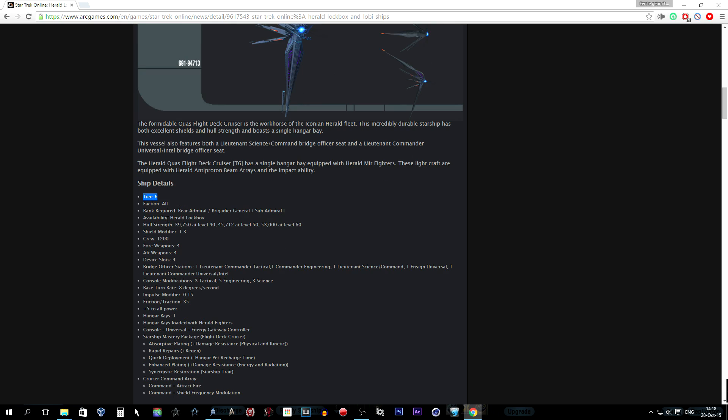These light crafts are equipped with the Herald antiproton beam array and the Impact ability. Ship details: Tier 6, available for all factions. Rank required — Rear Admiral for Federation, Brigadier General for Klingons, Sub Admiral for Romulans. Available through the Herald lockbox. Hull strength is 39,750 at level 40, 45,712 at level 50, and 53,000 at level 60.